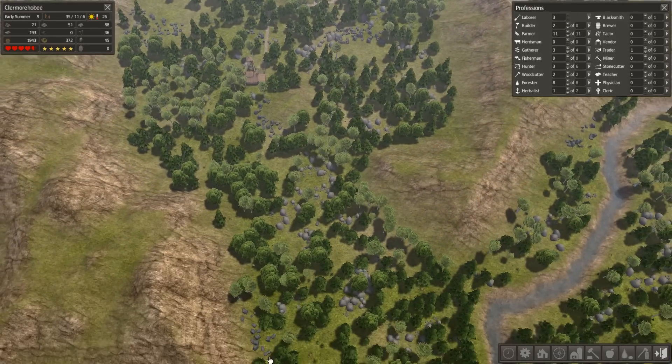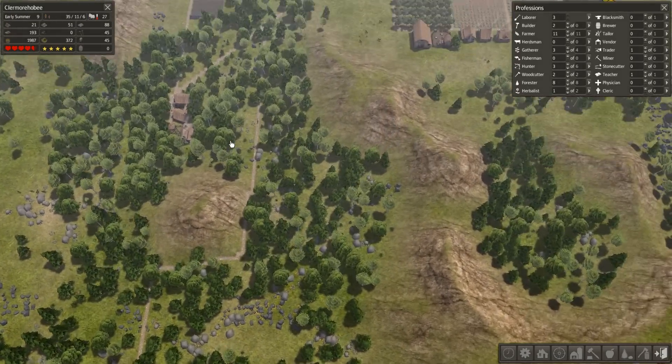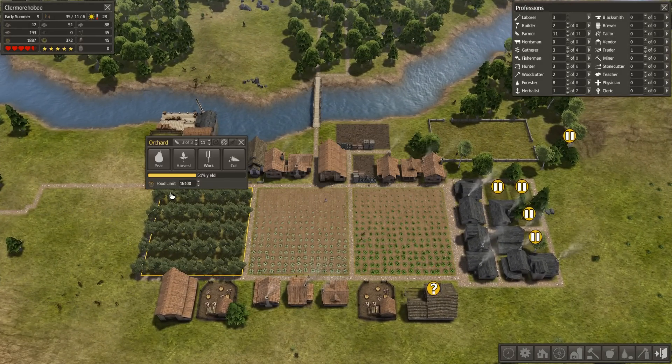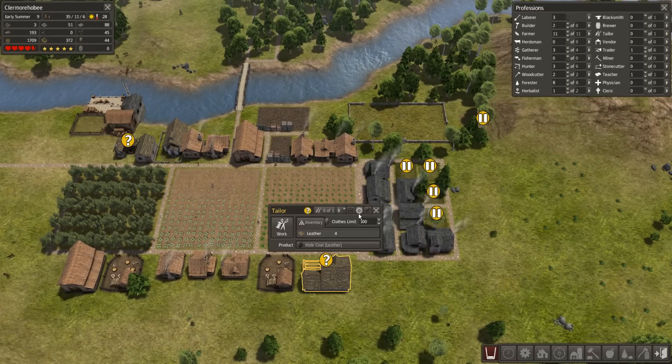Down here might be a good place for a hunter's cabin as well. Maybe I should put down one more so I can get some more leathers. And as I said last episode, I'm actually going to experiment with when to harvest these orchards this year. Lots of cool and interesting stuff going on.